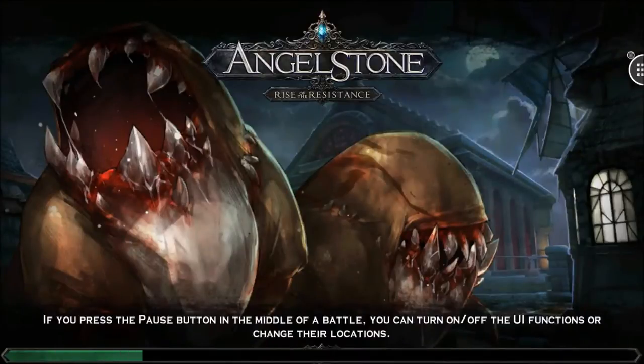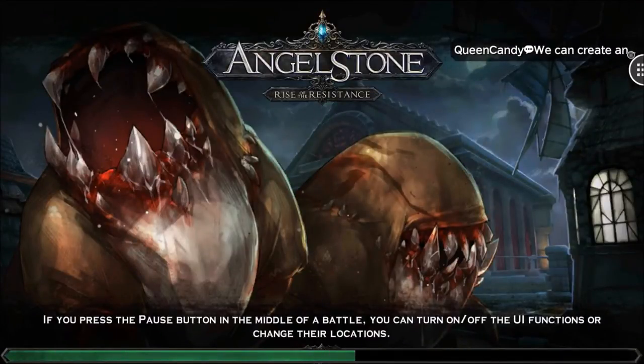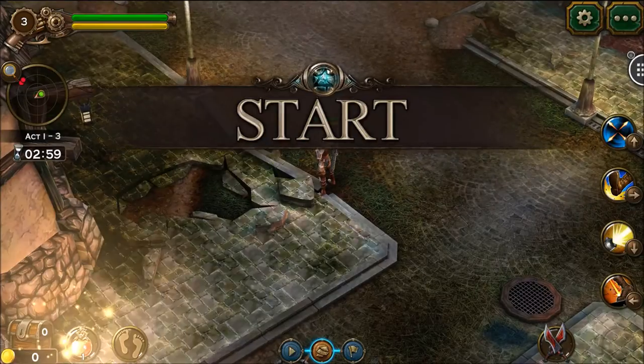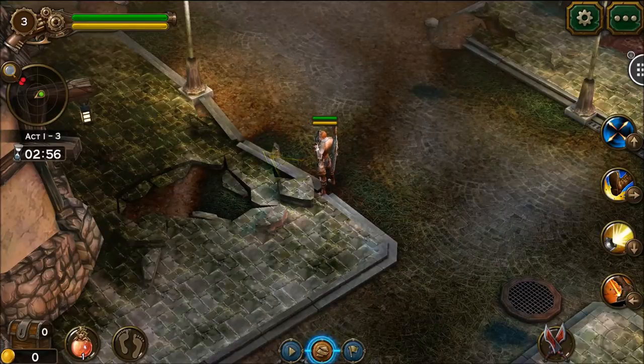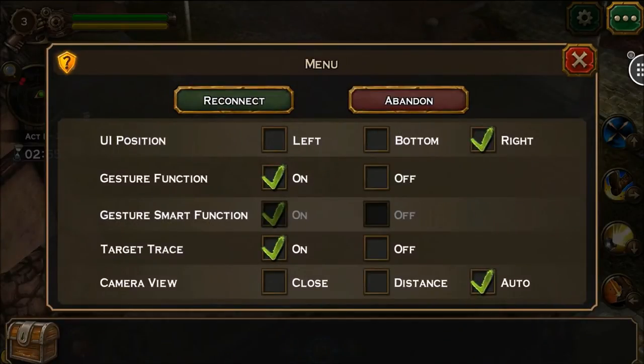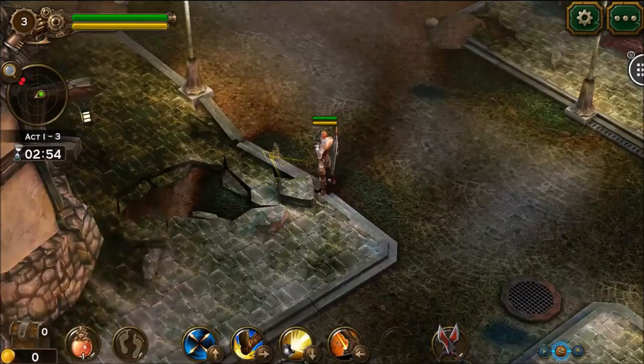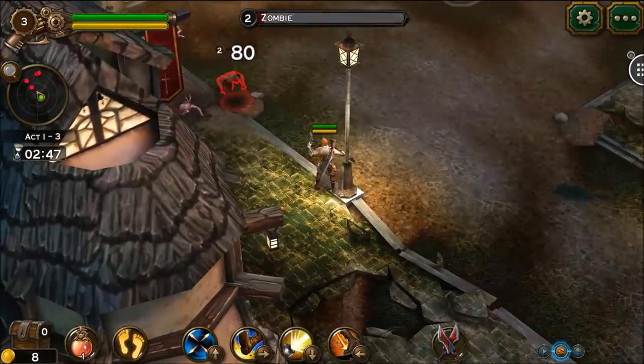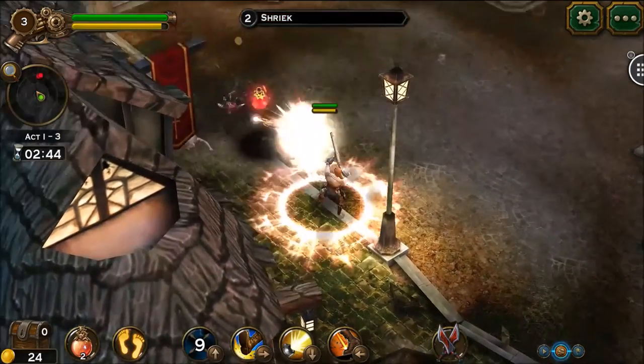I learned the new skills — I can kick and use plastic explosives now. If you press the pause button in the middle of a battle, you can turn on and off UI functions or change their locations. I'm going to check this out — going to pause and try the UI position. Setting buttons to the bottom looks a lot better and feels much more comfortable.